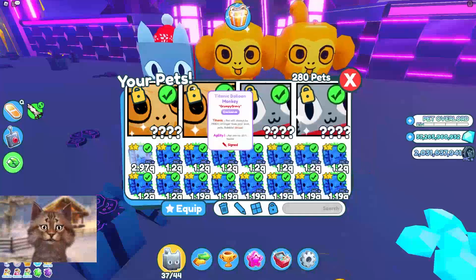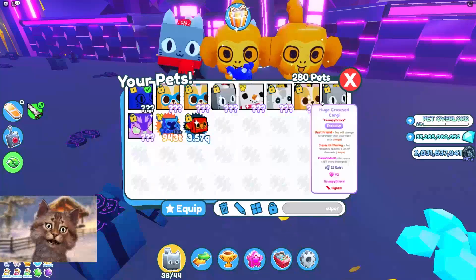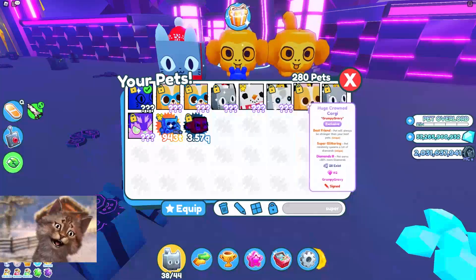I think this is my new team — I'm gonna have my four titanic pets, these ones, and then maybe super T Mark, yeah the ones right here. I can't use the crown pets because even though these are rare, they are not strong enough.